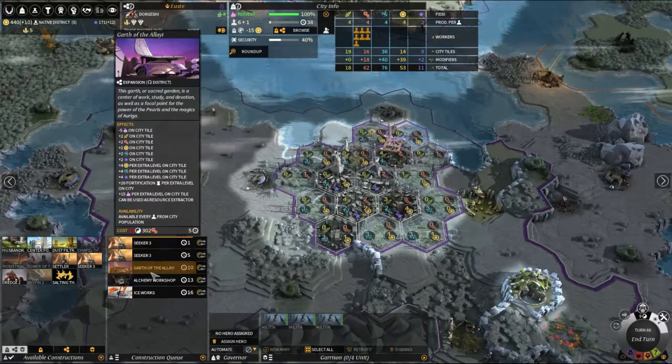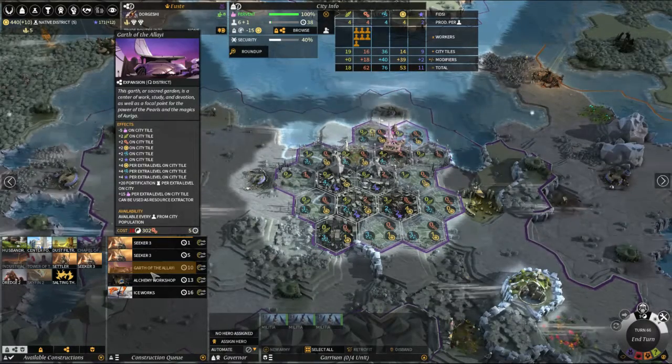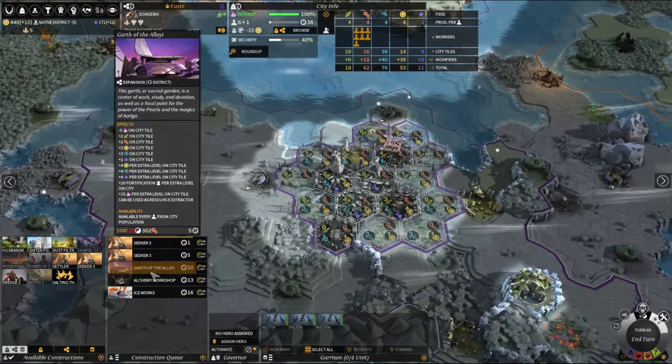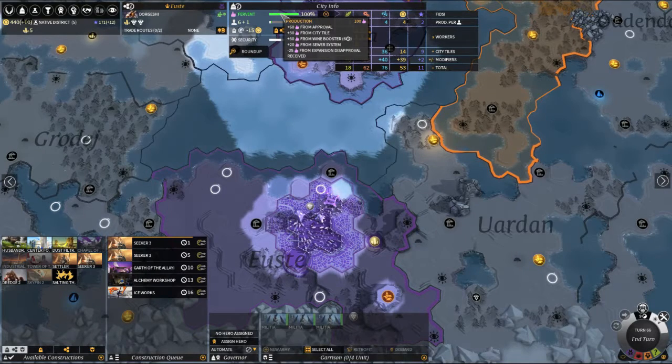Reduce happiness on the tile — every time we split one of those out, any happiness reduction is reduced. So what I've been looking at briefly is we're fervent, so we're very very happy. So 60, 60, 30, 30, 20 gives us 140.